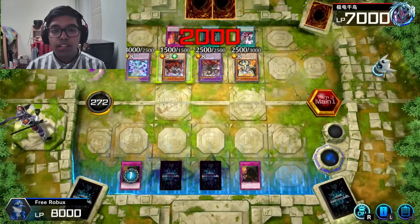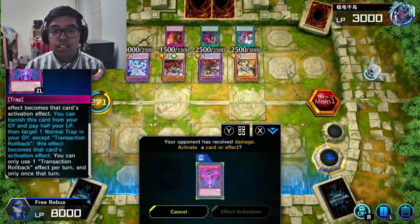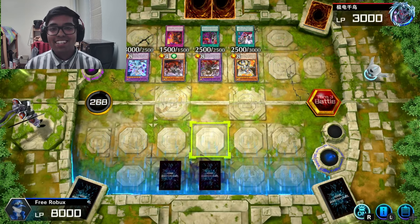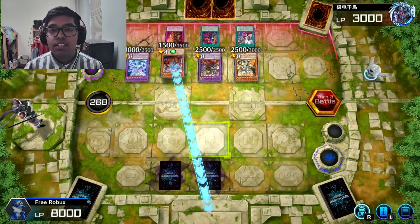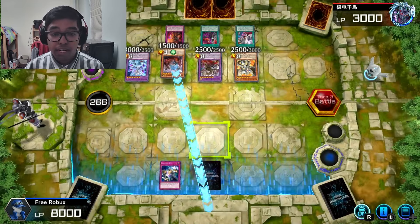I'm going to wait because I want them to try attacking into me so I can activate Dimension Wall. They'll never see it coming. 1,500 — yeah, I'll do it. Doesn't matter, because we win anyway.